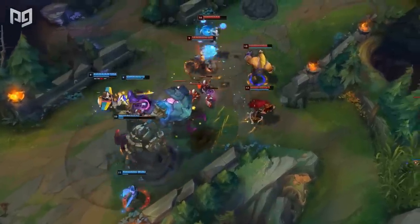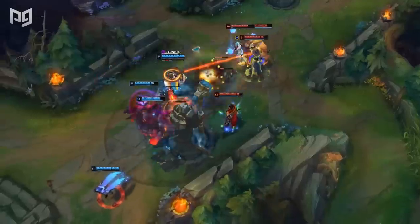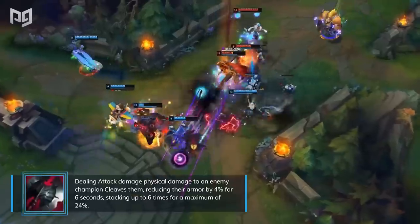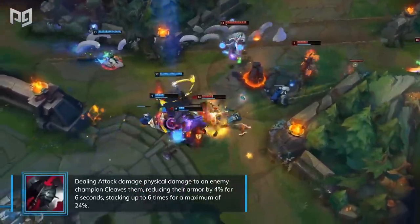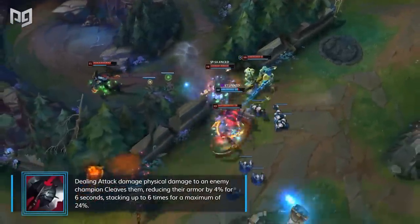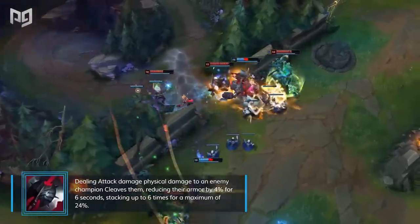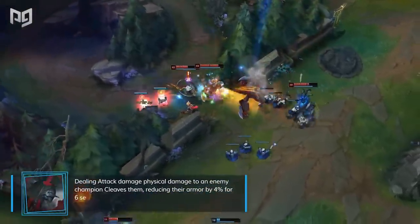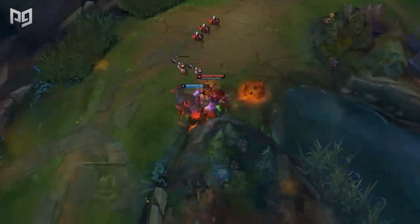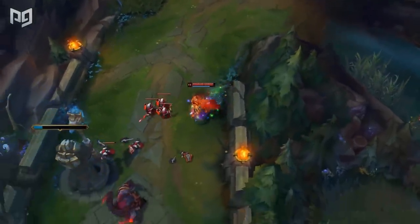While Black Cleaver is an essential item for several champions, it also acts as an optional choice for many others. Teams that are heavily stacked with physical damage threats will find a lot more value from somebody building Black Cleaver, as the armor shred will benefit anyone on the team that deals physical damage. In cases where multiple people build it, the shred doesn't stack — but it does allow multiple champions to assist each other in reaching the 6-stack maximum more quickly.